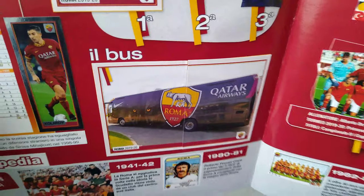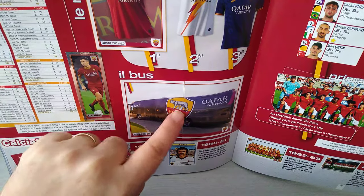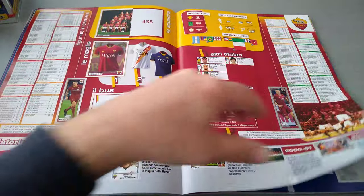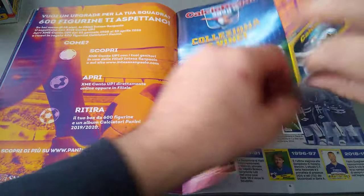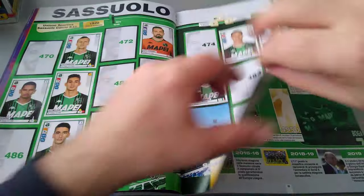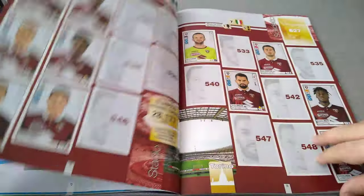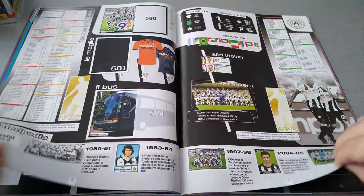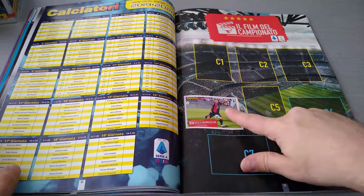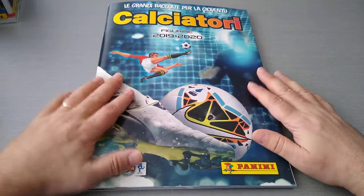Look at the bus with the wolf eyes — their badge is a wolf. Beautiful. Sampdoria, Sassuolo, Spal — with the bus complete. Torino and finally Udinese, and we got one 'Il Film del Campionato' in the packaging open.